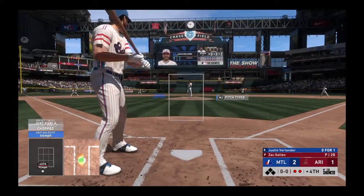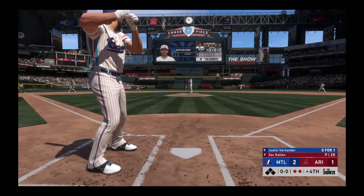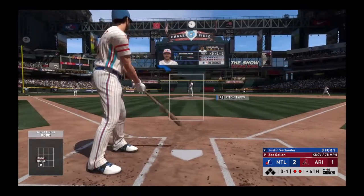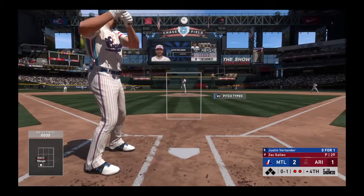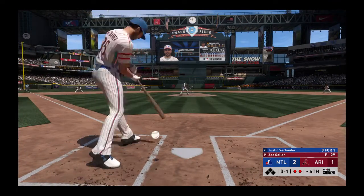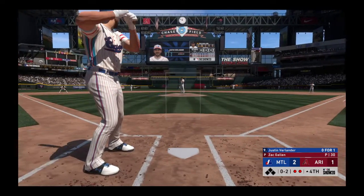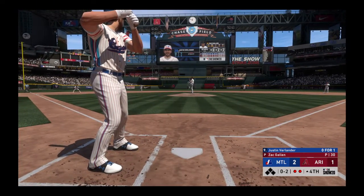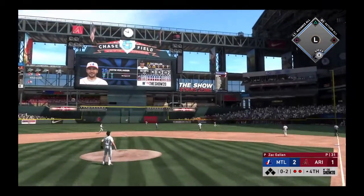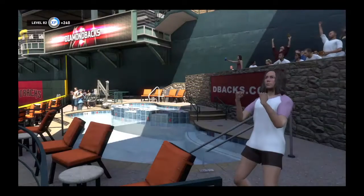Now to the plate Justin Verlander — he flew out at his last at-bat. First offering on its way — starts him out with the knuckle curve and he swings through it for strike one. Not shocked by their aggressive nature at the plate today but they gotta change their M.O. if they're gonna compete in this one, behind 0-2 now. Nothing-and-two count and the pitch — lofted in the air out toward right center and he'll get there in plenty of time to put this one away.